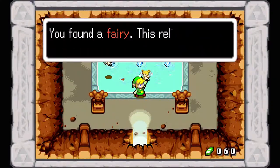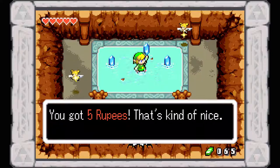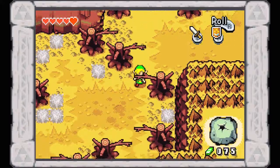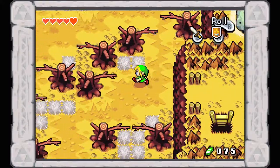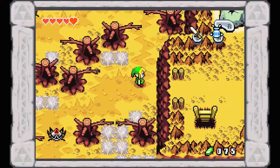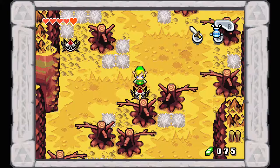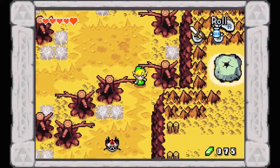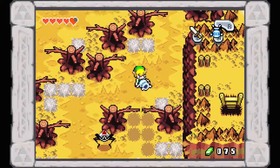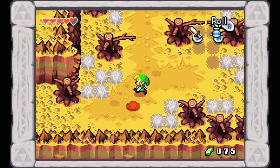Let's switch back to our shield. You found a fairy — this reliable ally will replenish your life energy. We also get 5 rupees and 15 rupees. One thing to point out: fairies in this game are not nearly as useful as in other games. In The Minish Cap, fairies only restore 4 hearts. Here you can see there's a lot of soot and ash on the ground. Once you've dealt with the Tektites, pull out your Gust Jar and suck it up — if you don't, it will actually hurt you.